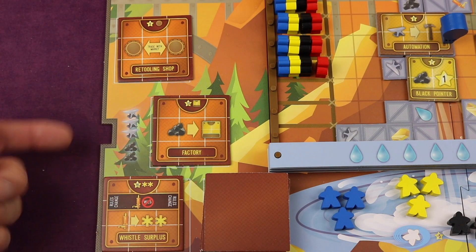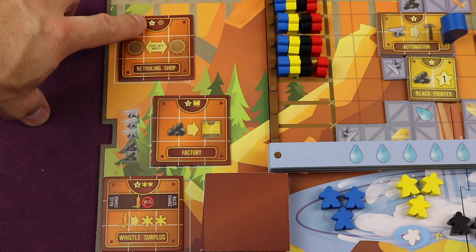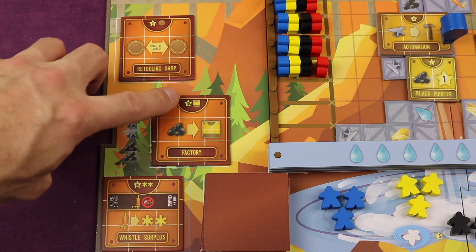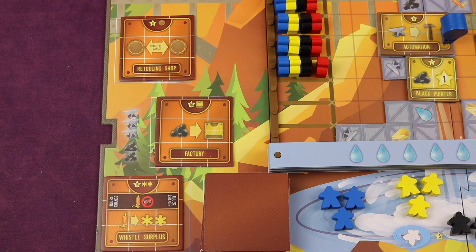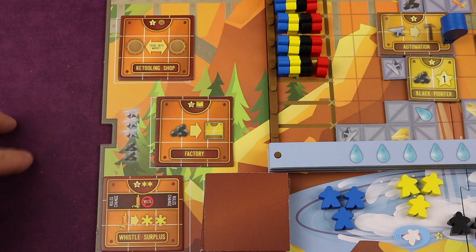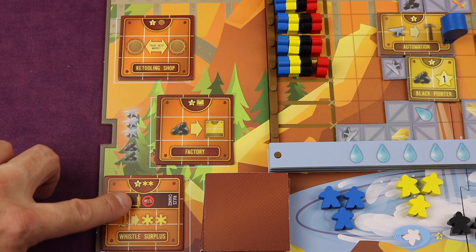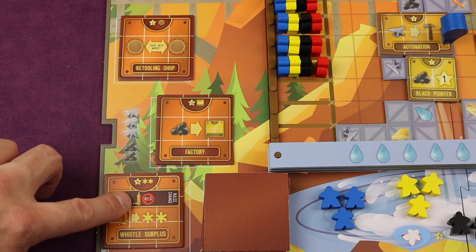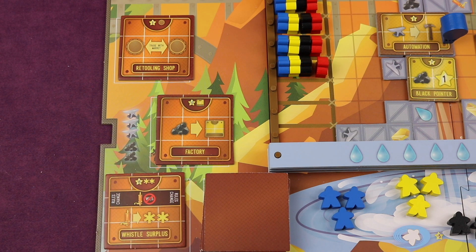For large machines, you go here and pay three iron and two coal. When you build these you'll get points — like eight points and an upgrade, 10 points and another machine, 16 points and any two resources. When you activate them they do different things, like trading in one of your upgrades for another from the market, or spending coal to get a small machine. In this case, whistles aren't wild resources — instead you can spend a whistle to gain any two resources.